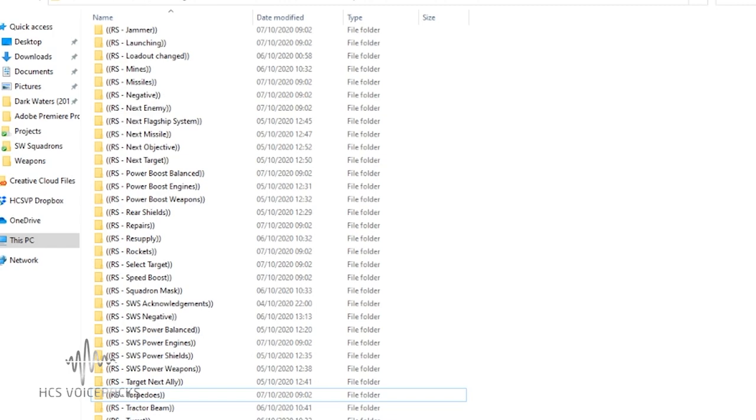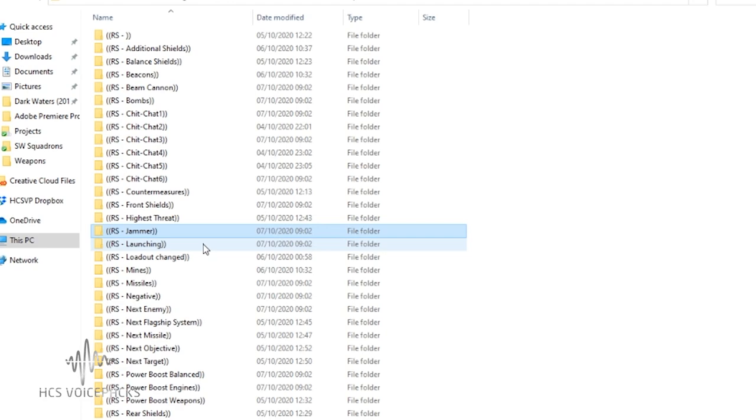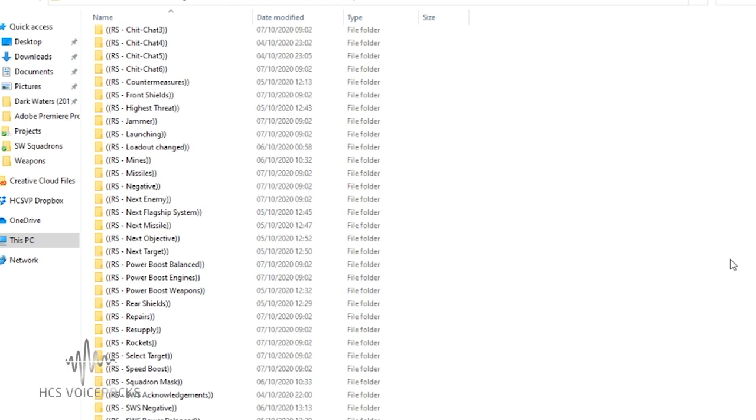Just to recap and explain what's going on in the background: we have a group of folders that contain all of the sounds for the weapons. So if the voice pack knows what you have fitted to the left and right of your ship, it will be pointing to the sound files relevant to missiles, torpedoes, bombs, or whatever you have fitted.